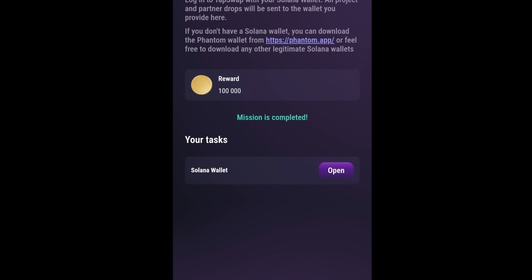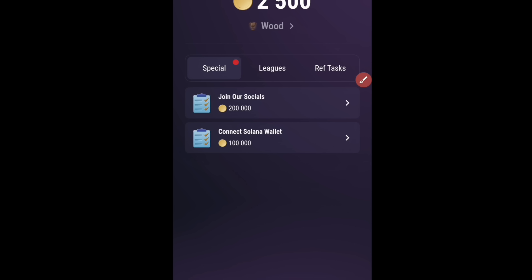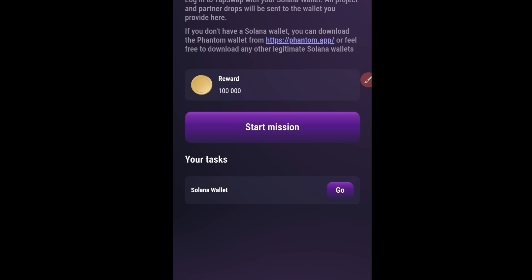Let's tap on it to see — as you can see, the mission is completed, which means my Solana wallet has been successfully connected to my Tapswap. In case yours is not completed, I'm going to teach you how to easily connect it. I'll use my second Tapswap account to demonstrate. Here is my second Tapswap account — let's try to connect this account to a Solana wallet. The first thing you need to do is click on Task, then click on Connect Solana Wallet, and click on Start Mission.